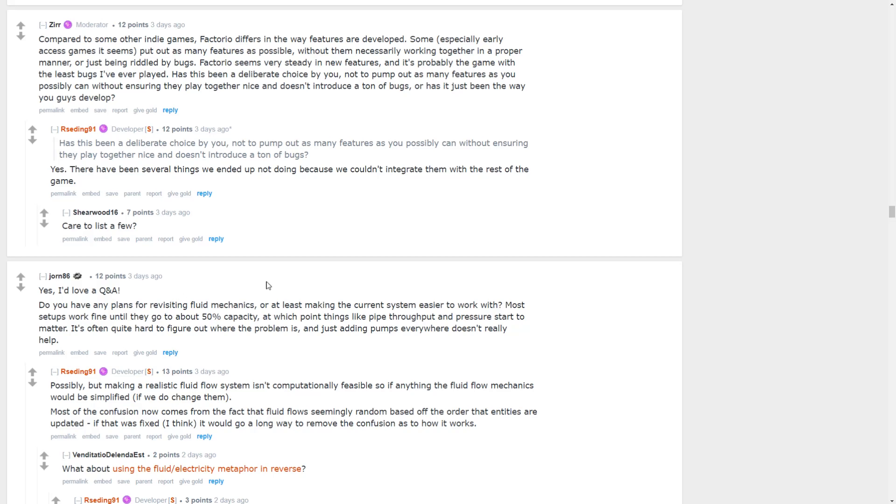Do you have any plans for revisiting fluid mechanics or making the current system easier to work with? Possibly — making a really realistic fluid flow system isn't computationally feasible, so if anything the fluid flow mechanics would be simplified if they do change them. Most of the confusion comes from the fact that fluid flow is seemingly random based on the order that entities are updated. If that was fixed, it would go a long way to improve how confusing the system is.